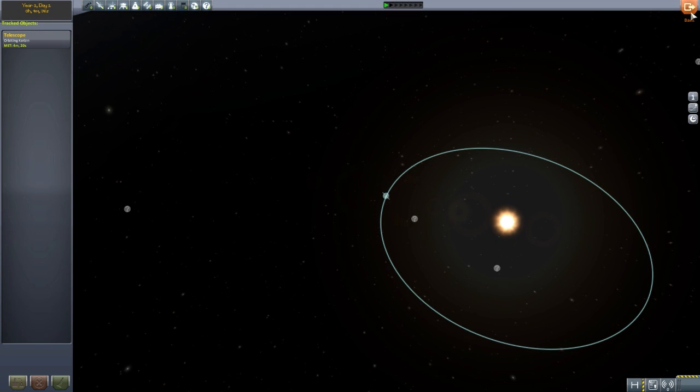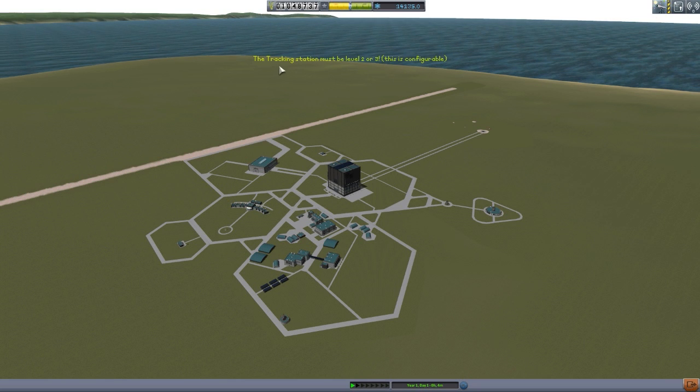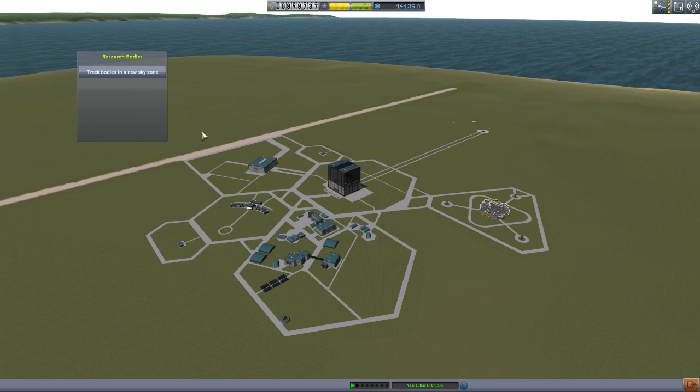So how do we actually figure out where these other planets are? There are two methods of doing it. The first one is how you'll really start the game, and that is by using this button right here. Now, you'll notice when I click it, it tells us that our tracking station has to be at level 2 or 3. This is configurable through a config file that comes with this mod, within which you can change pretty much all of the different features. By default, you have to have a tracking station of at least level 2. So let's upgrade our tracking station to level 2, and now if we click that, we get this little Research Bodies UI, which is pretty simple.